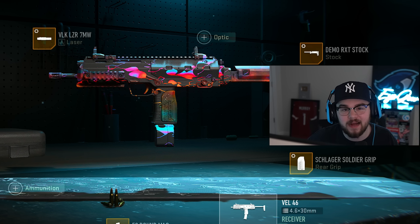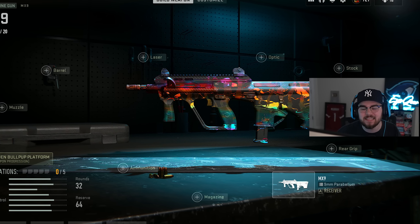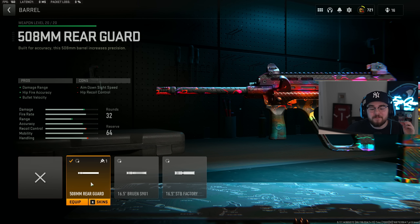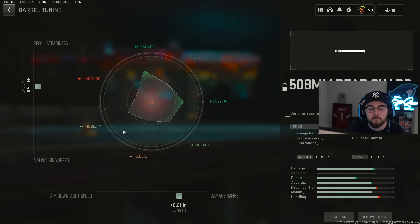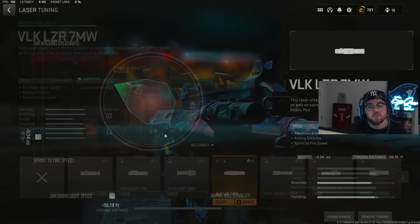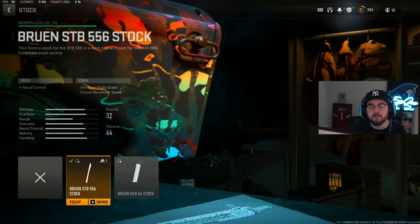SMG number five and our last loadout is the MX9. The only issue with it is the mag size, but it has great damage, great movement, and barely moves. We're tossing on the 508mm Rear Guard barrel for damage range, hip fire accuracy, and bolt velocity. Barrel tuning: plus 0.15 for recoil steadiness and plus 0.21 for damage range. I'm also running the VLK LZR 7MW laser. Tuning: negative 0.34 for sprint-to-fire speed and negative 36.19 feet for ADS speed.